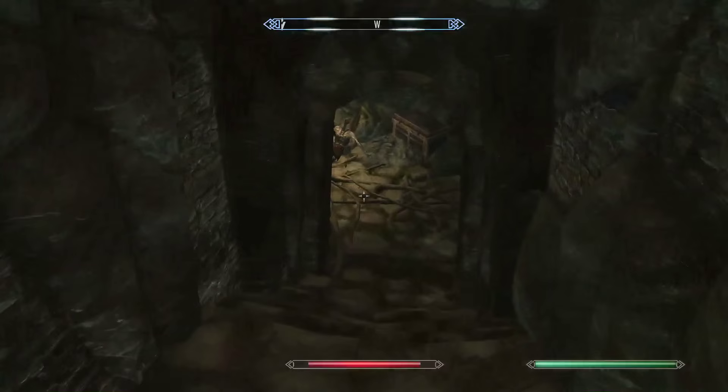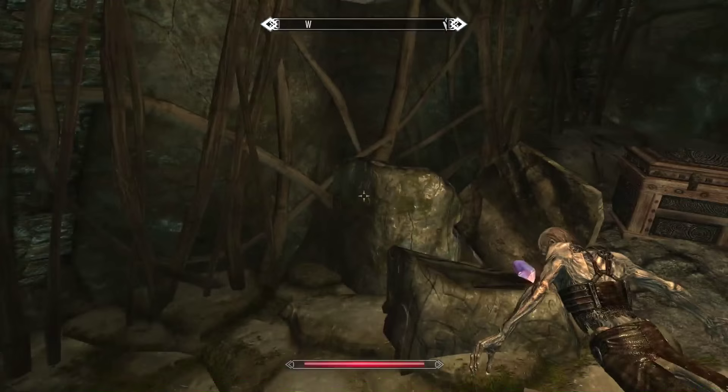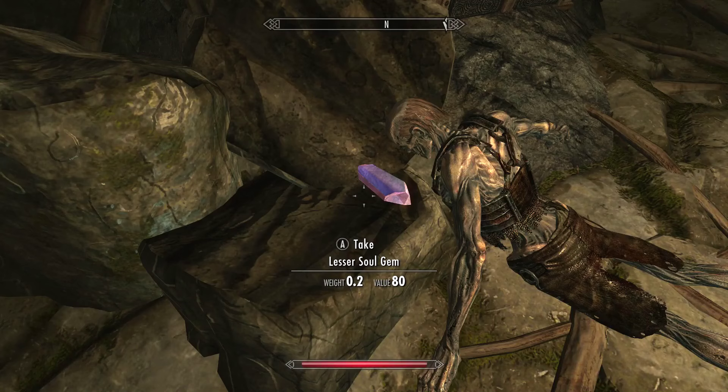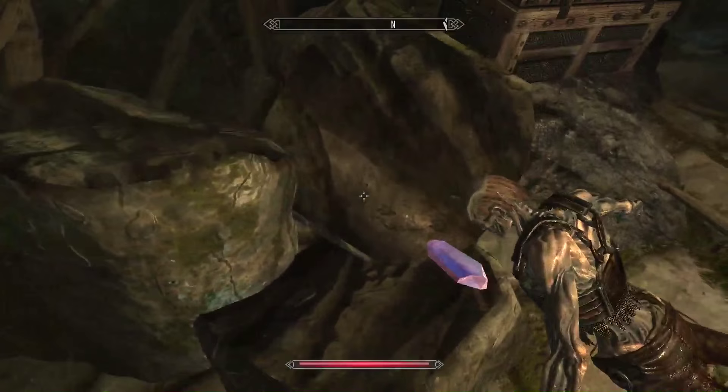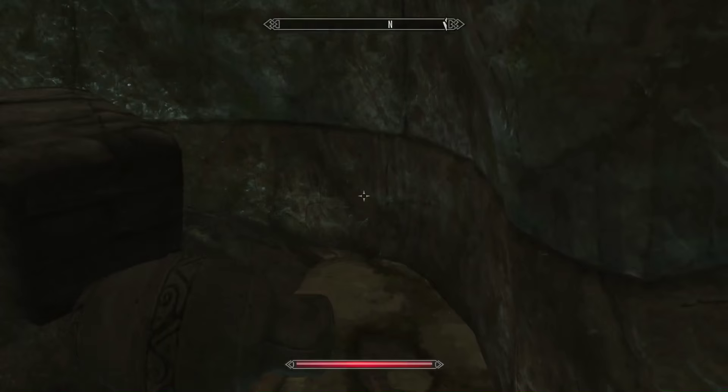Let's go this way, where hopefully we will be rewarded with that secret room. And look at that — we were. But all we have is a stupid Draugr with 15 gold, a lesser soul gem — not even filled. The value is 80 so I'm going to guess it's filled, but I'm not going to take it anyway. And we have a chest. All that for around 37 gold. Pretty shitty reward there.